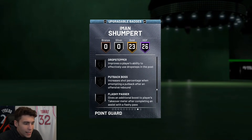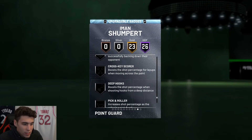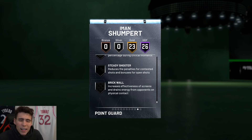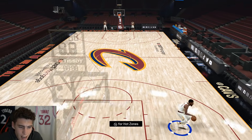23 on gold, including diamond rebound chaser. Comes with pro touch, flexible release, high zone hunter, and range extender on gold badges. I'd also recommend adding rim protector, chase down artist, and possibly dead eye if you really want. On next gen, you're probably going to want to apply the blinders badge as well.